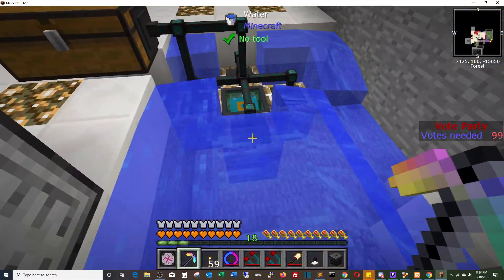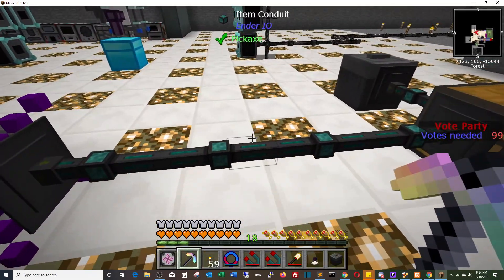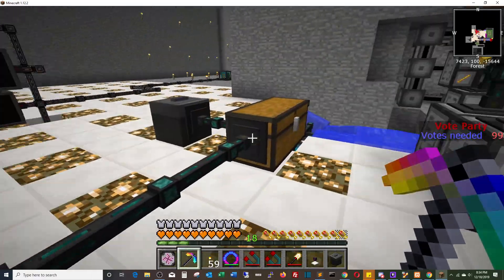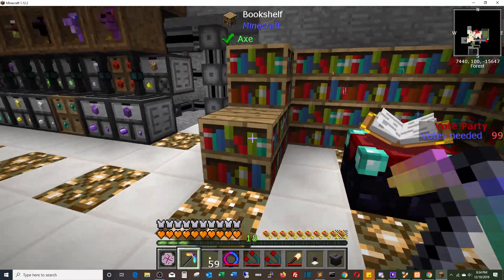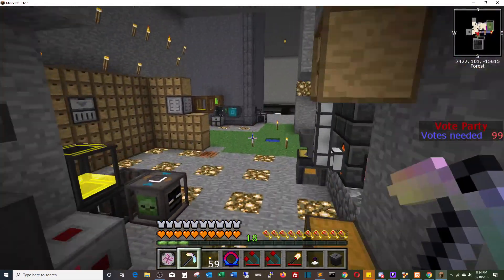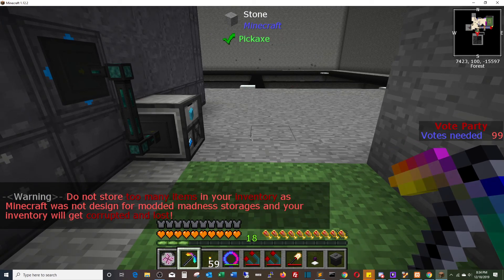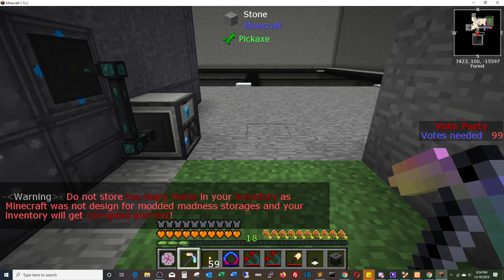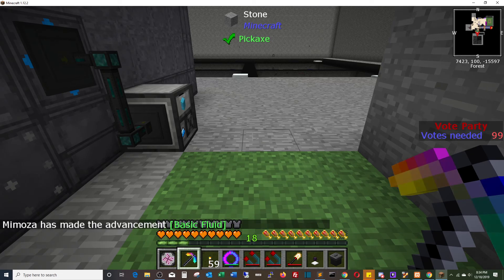Over here we've got four automatic fishers running the disenchantment items. I'll still go through every once in a while and create a ton of books — make level one enchanted books and throw them in there if it ever looks like it's starting to slow down. That is one of the items you cannot EMC. You get an enchanted book but there's no real value to it, and the disenchantment generators will not take them — they actually have to have an enchant on it; they can't be just a generic enchanted book.